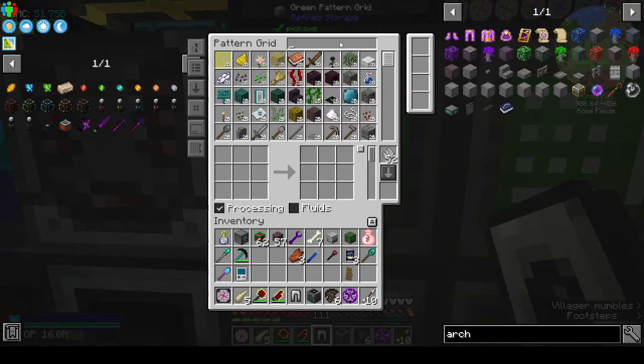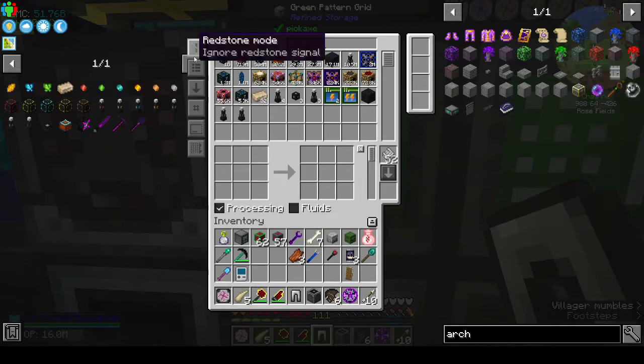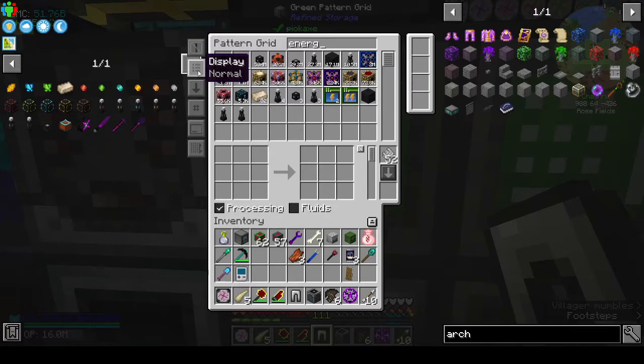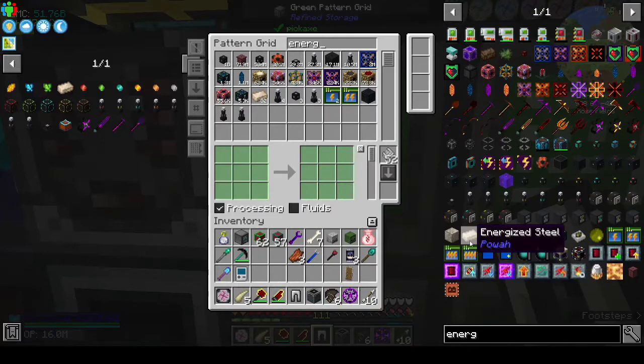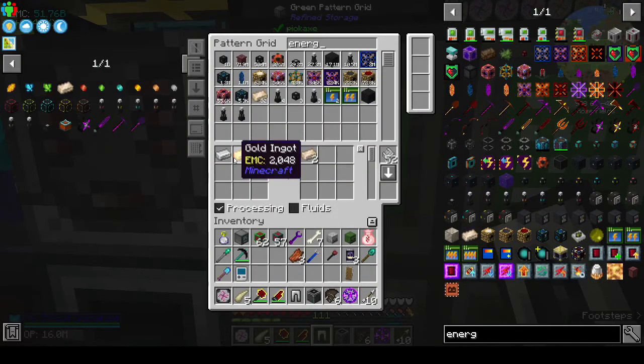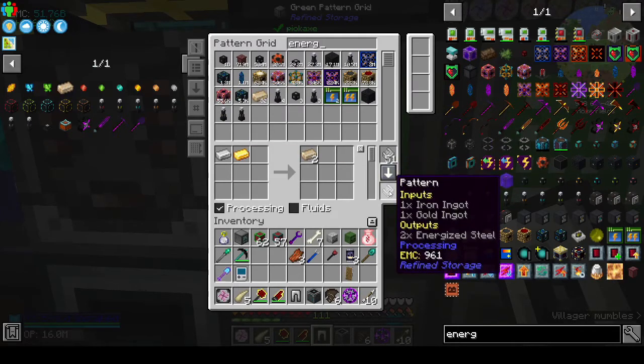We want energized steel. Energize steel - make sure you have processing clicked. And we have a pattern.